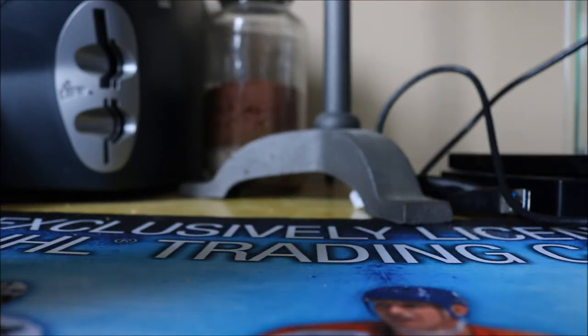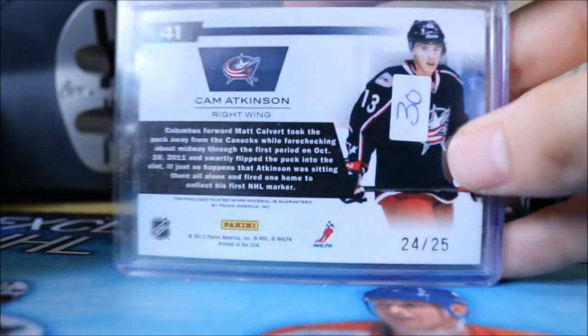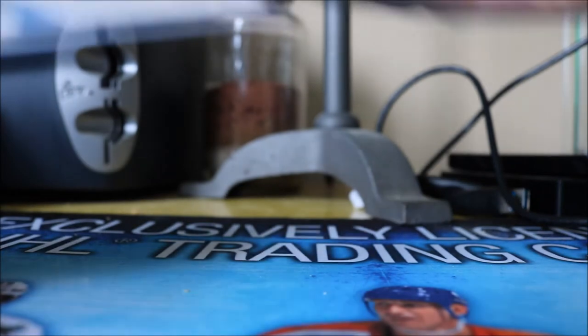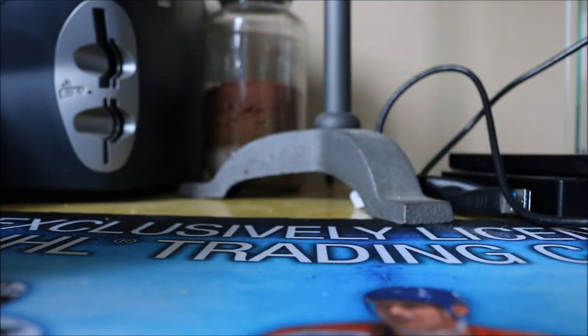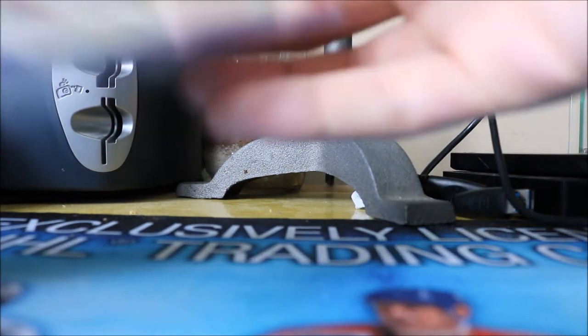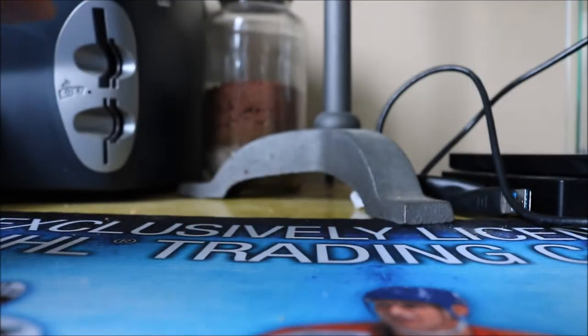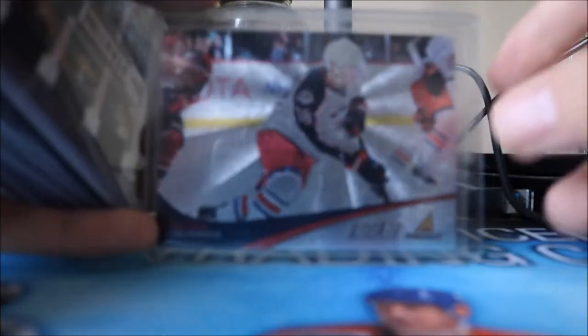We have his New Breed Jersey, and his New Breed Patch numbered to 25 — a two-color chunk. We have his In The Game Heroes and Prospects base from when he was with Springfield, and two of his In The Game Heroes and Prospects Rookie Autographs. We also have his Pinnacle Rookie, nice and shiny.